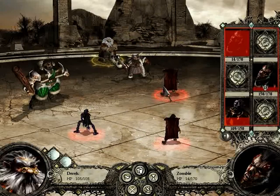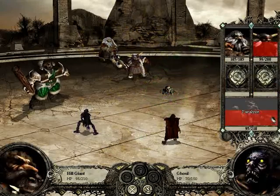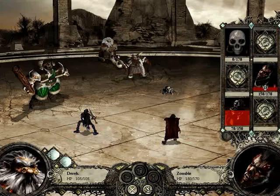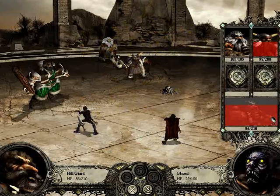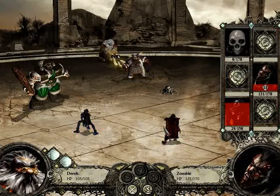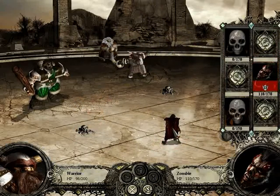But we just might be able to do it. I think with the damage output that we're getting from Derek himself, we should just be able to do it. I'm a little worried about when this ghoul goes down, because the zombie will be doing a lot of damage. We'll have him wait — hopefully Derek can kill the ghoul, and then we can get a free hit on the zombie.